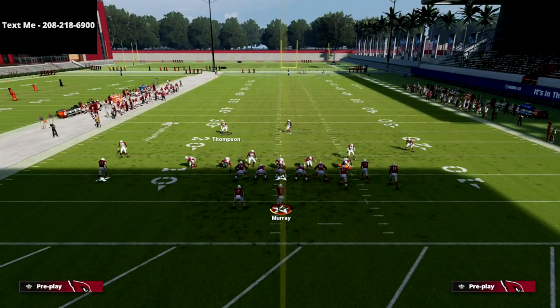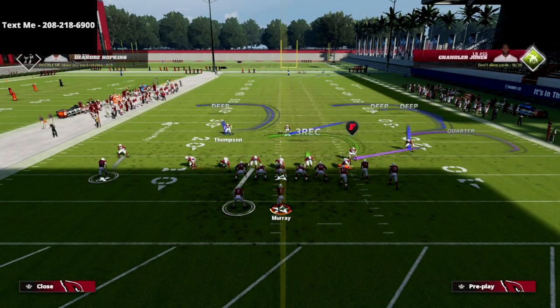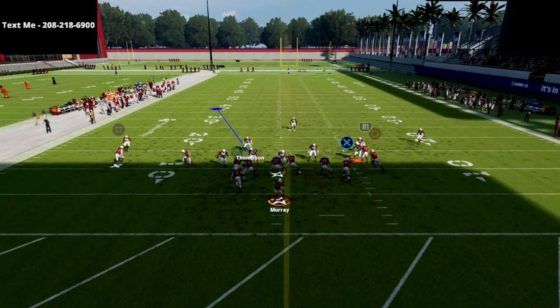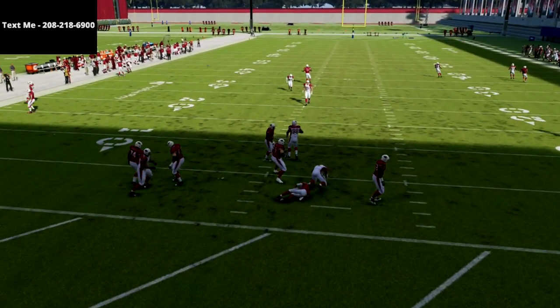Here's an advanced adjustment to help with running back out routes. If they're running a lot of running back out routes, all you're going to do is take the backside defensive linebacker and put him into a flat zone. As you can see, pretty much everything is going to be absolutely bagged.